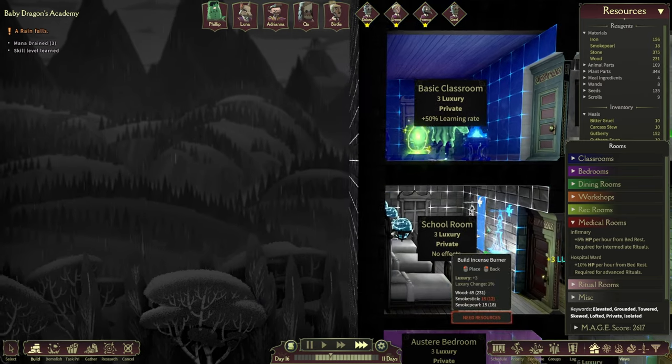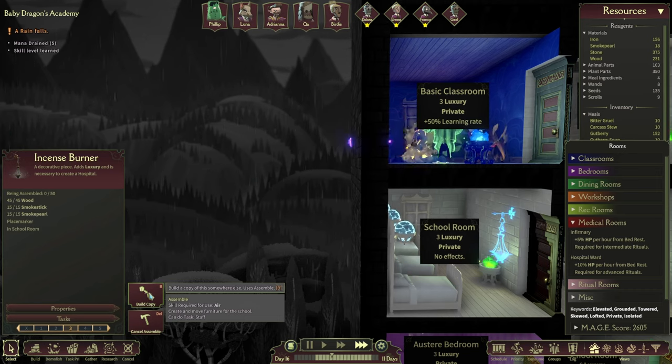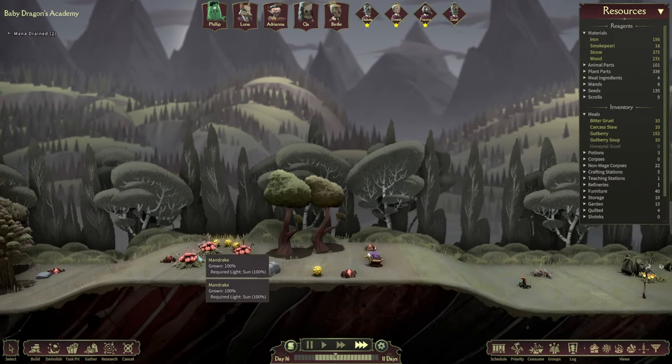Let's just have a quick check - where is our medical room? Infirmary requires two or more incense burners. No worries, we can always do a second one. Well maybe we can't - we need some wood smoke sticks and smoke pearls. Are you sure we don't have enough?